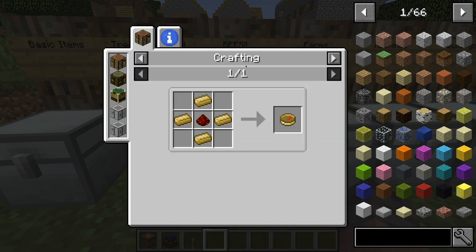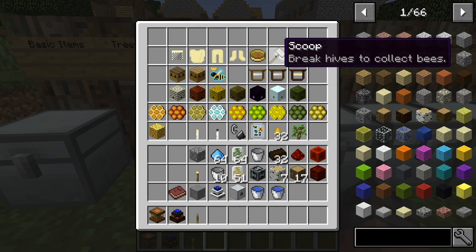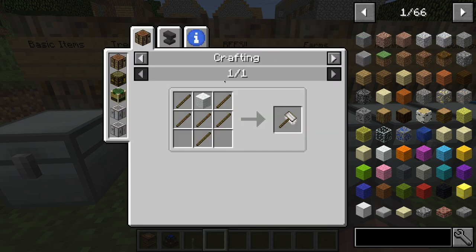Next, we have the habitat locator. To make this is just four bronze and a redstone — it basically just gives you information about the habitat you're in. Then we have the scoop, which you use to break hives and collect bees, and it's just six sticks and any type of wool.